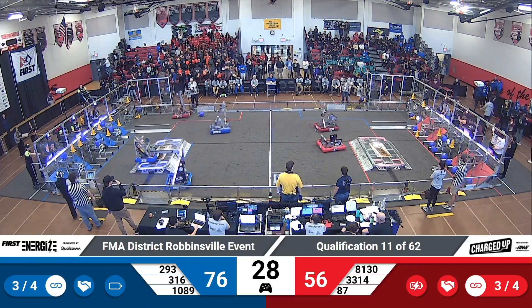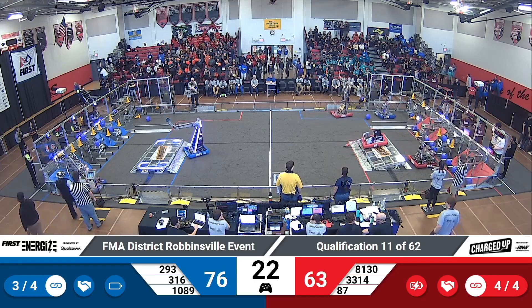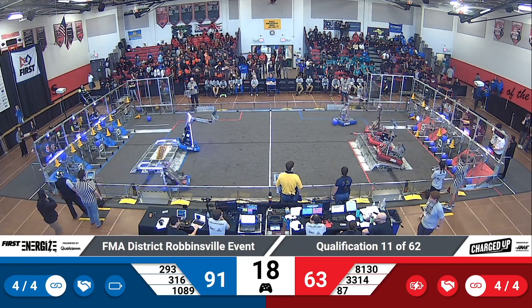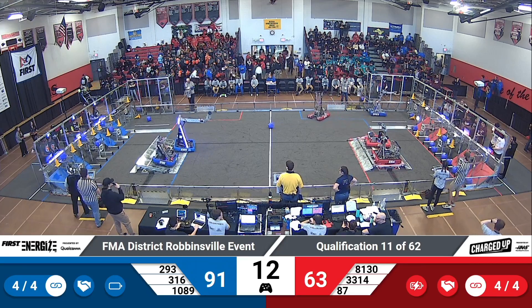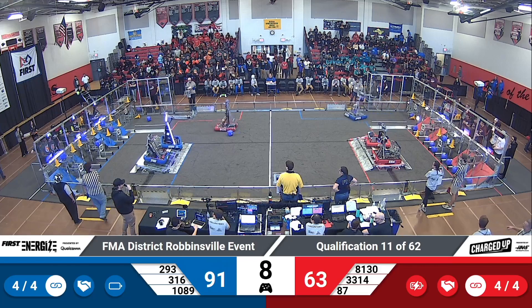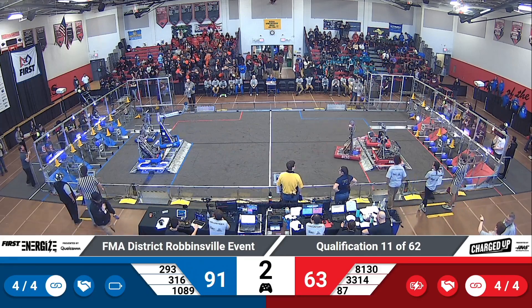316 the Lunatex with one cone on board — if they can connect on the left side of this blue grid they will get that additional ranking point. Lunatex connect! Now four links completed for each alliance. Now comes down to the final scores — we're looking for two docked robots on each side of the field. Red alliance with two docked and engaged robots as well, blue alliance matching them. 91 to 63 with three, two, one.